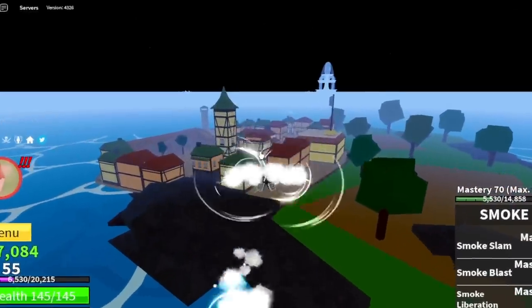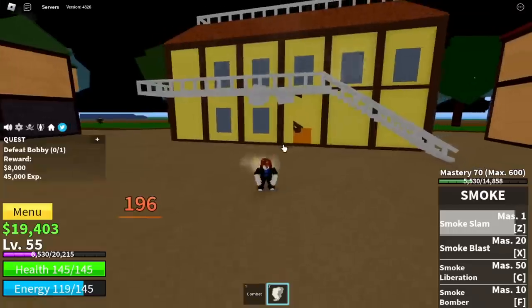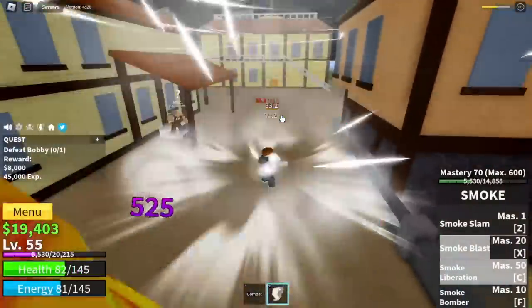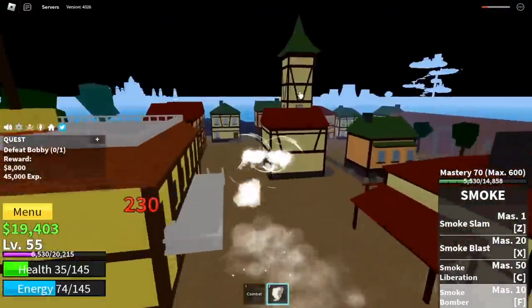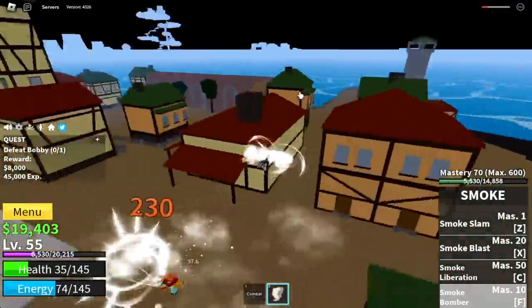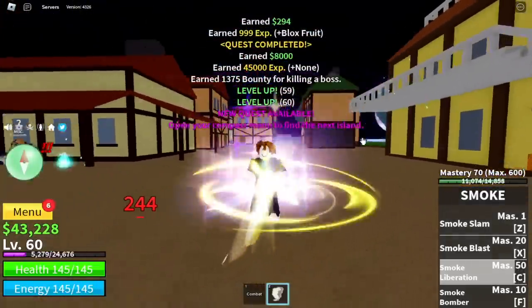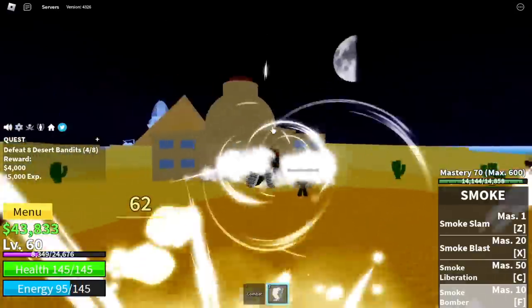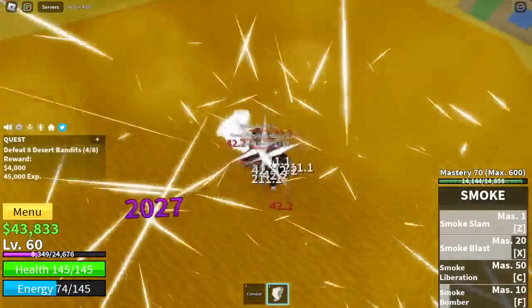At level 55, we are going back to the Pirate Village to grind properly. At this level, you can start defeating Poppy the Clown. The combo I think that is good is Z, X, and C skill. If you want, you can just use your F skill and defeat all your enemies. We're gonna grind here until we reach level 60, and after that we are moving to our next island, the Desert. The technique to maximize all the skills: use your F skill, lure the enemies, and after that use your X, Z, and C skill to burst them.